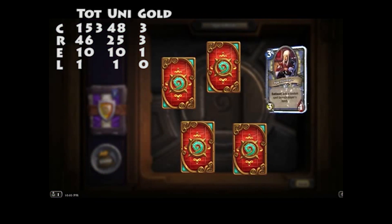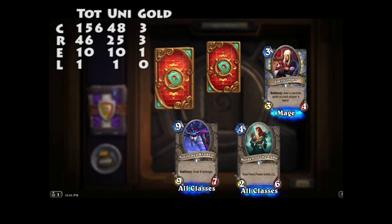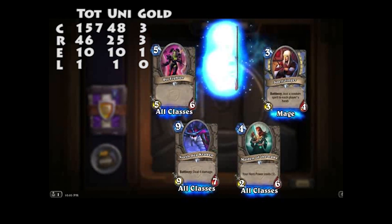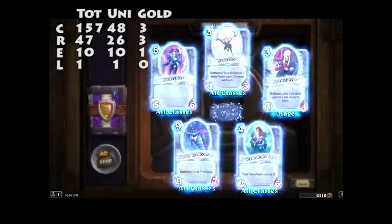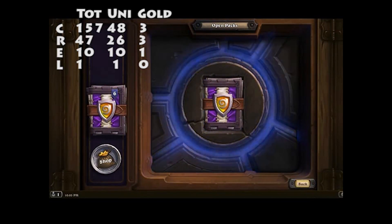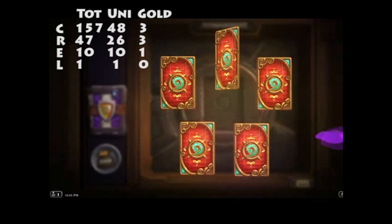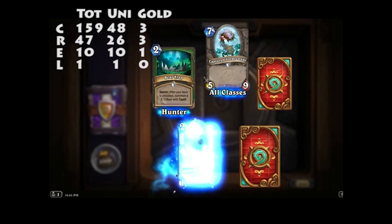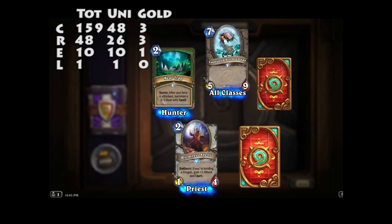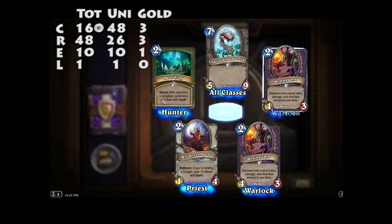Spell Slinger, Maiden of the Lake, North Sea Kraken, Bitfighter, Saboteur — your opponent's hero power costs 5 more next turn. Captain Dreadmound, another Bear Trap, Wormrest Agent, Wrath Guard — two Wrath Guards.